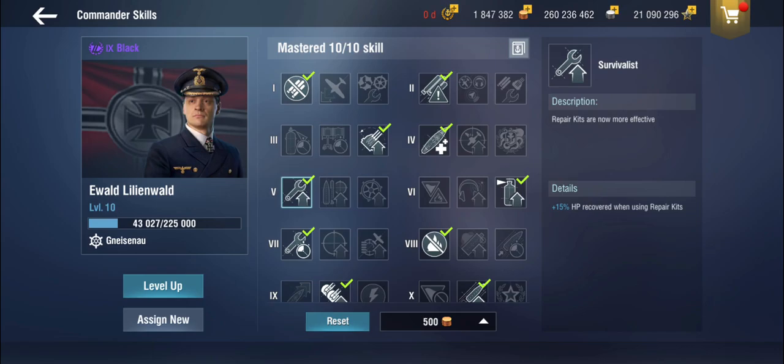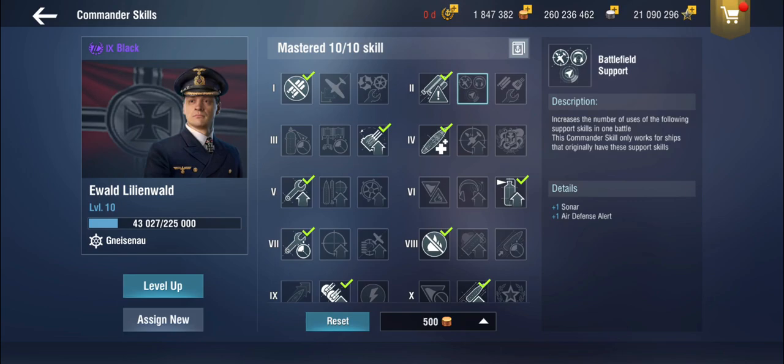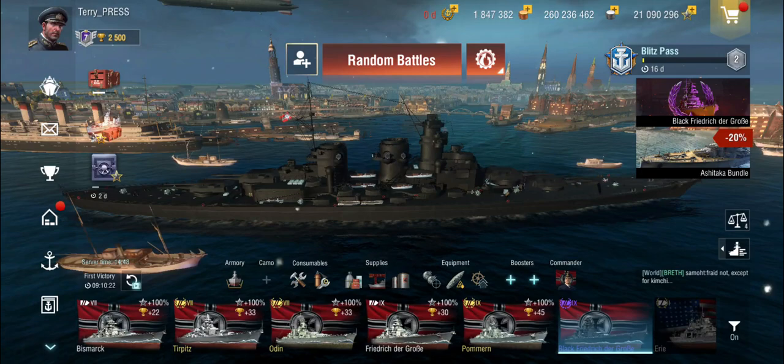You can take the survivalist because you don't necessarily need a fourth rapid reload, but you can if you want to. If you're so inclined, you could think about getting the AA expert and battlefield support for an additional air defense alert. I personally find it doesn't make a huge difference because it's just a Defensive AA1.